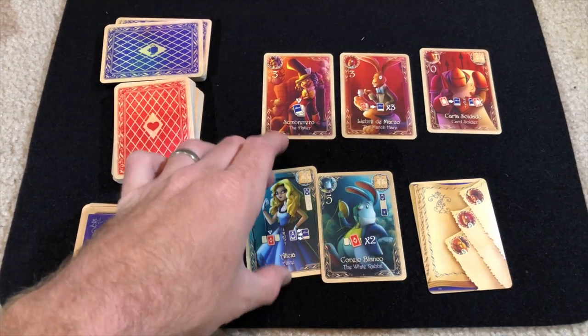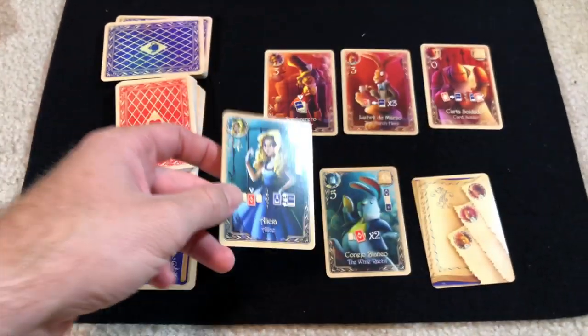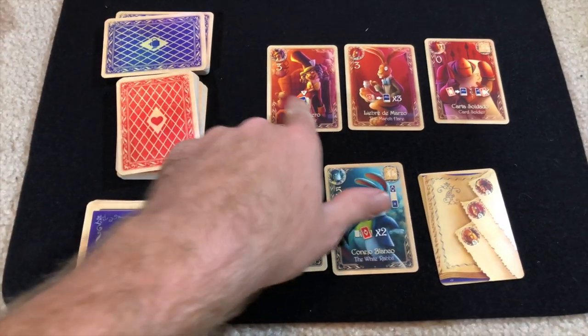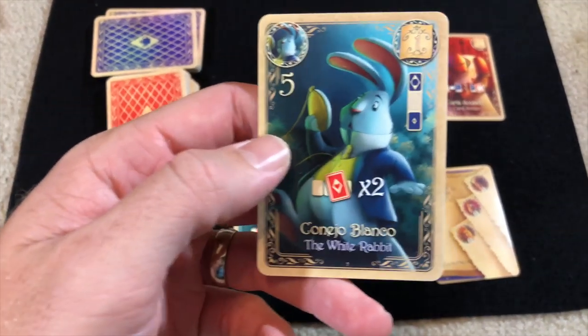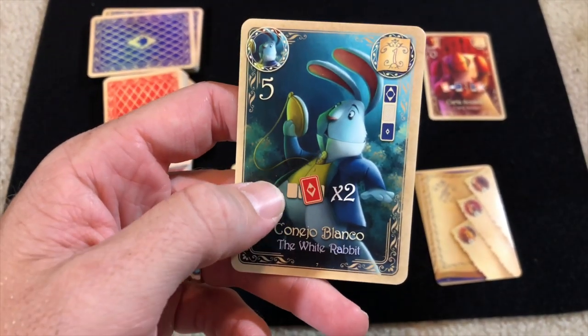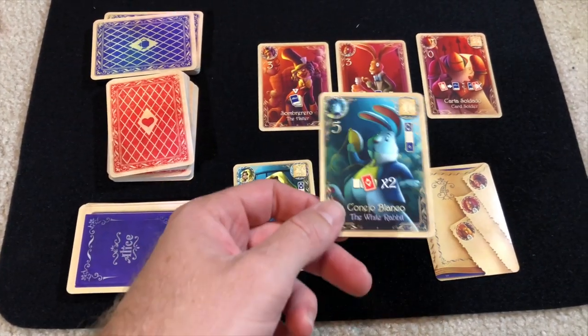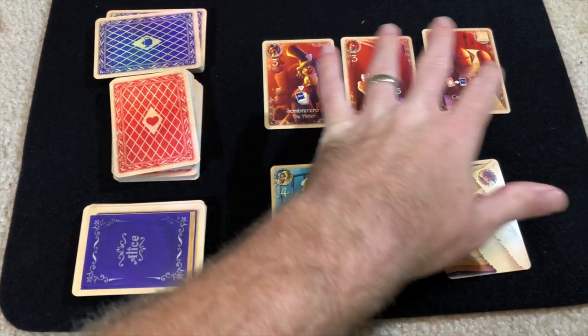Each of these cards has some point values on them, but they also have wonders — they allow you to do certain powers. For instance, this one allows you to choose one of the cards in the tea party display and activate its wonder as if you had just played it. It also allows you to take two of the tea party cards from there and put them into your hand, so your hand can grow.